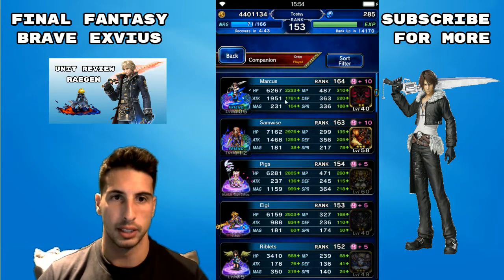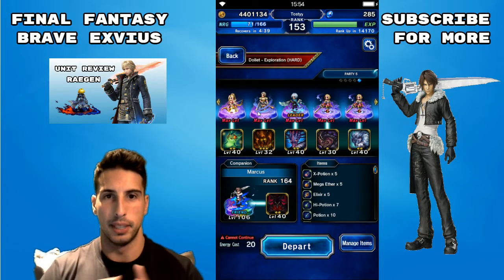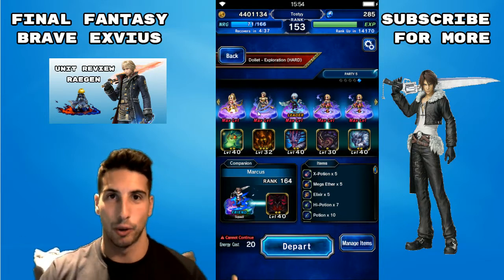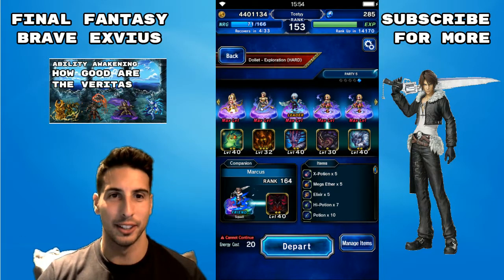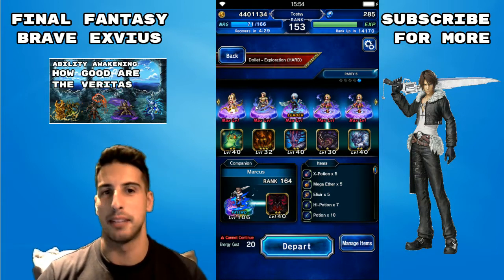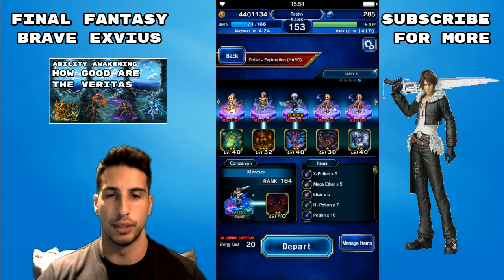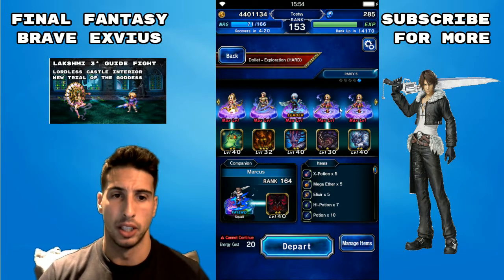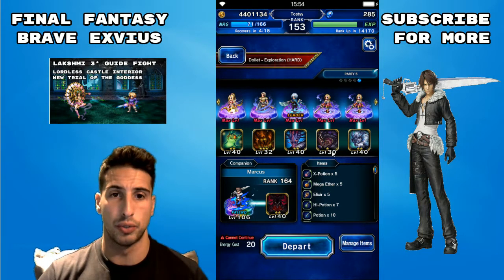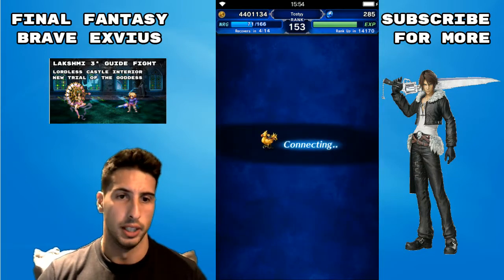We're gonna bring Squall just for fun. The party is basically a lot of four stars, and of course CG Nicole because he's the best buffer. Rosa's the healer. We're gonna bring Rassler as the tank, and we're gonna bring double Ash for the damage chain. She can also break the defense and spirit on the boss, which is gonna be pretty useful.